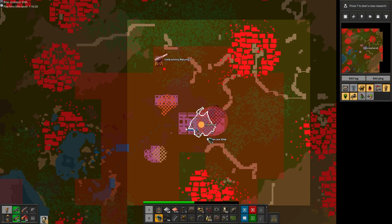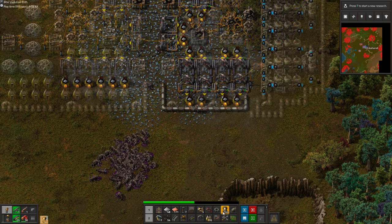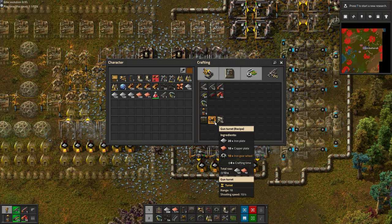Luckily, the first attack happens just as we are there, so we can intercept it with a juicy grenade. Biters are trickling in from the north too now, so let's close off this side. No entry for you, my friend! Our main military strategy is that instead of waiting for the attacks to come to us, we shall pre-emptively strike whenever we can.